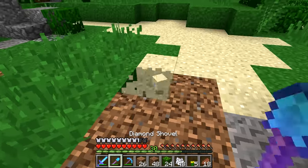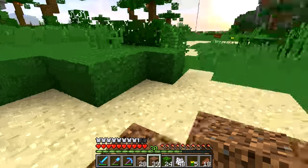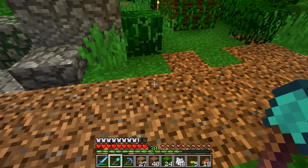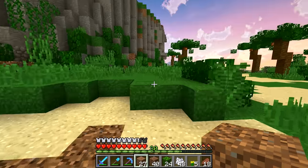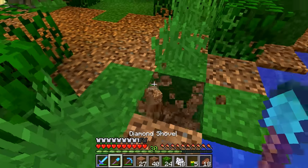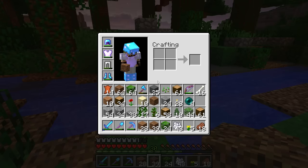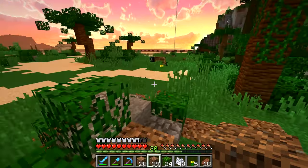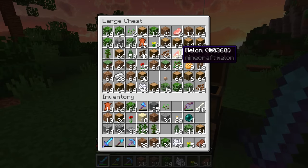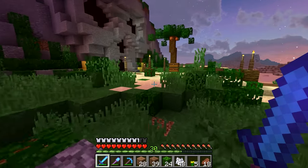DreamHack is one of the world's biggest gaming events. It does a lot with esports — they have a TV studio and things — but twice a year in Sweden they host a big LAN party. You know what a LAN is: you get together with friends, put computers next to each other, and game. DreamHack does that with 10,000 LAN seats, so it's pretty crazy.